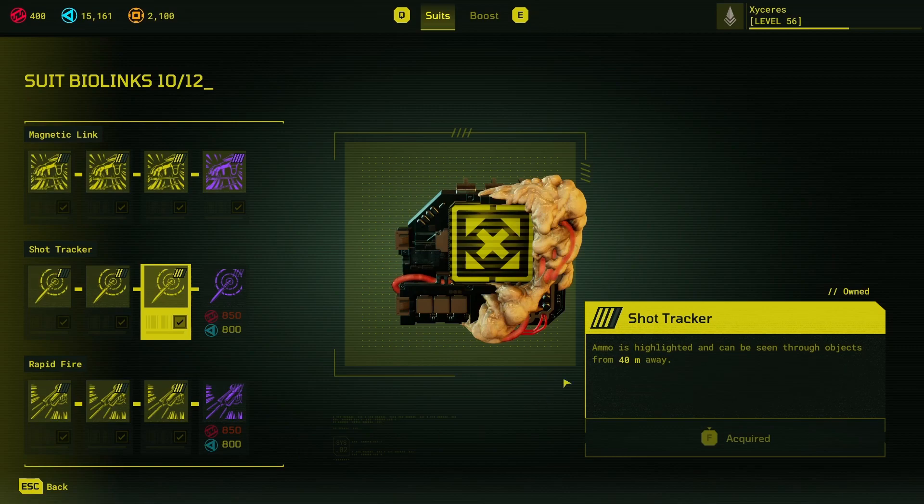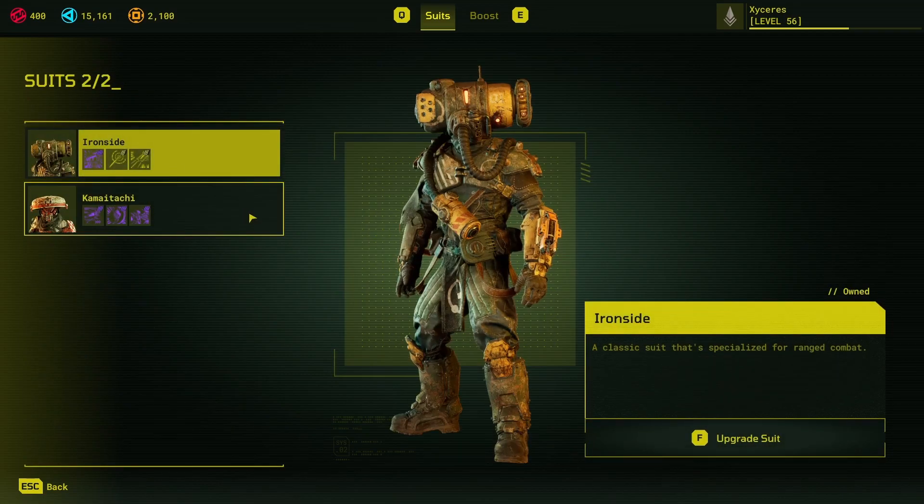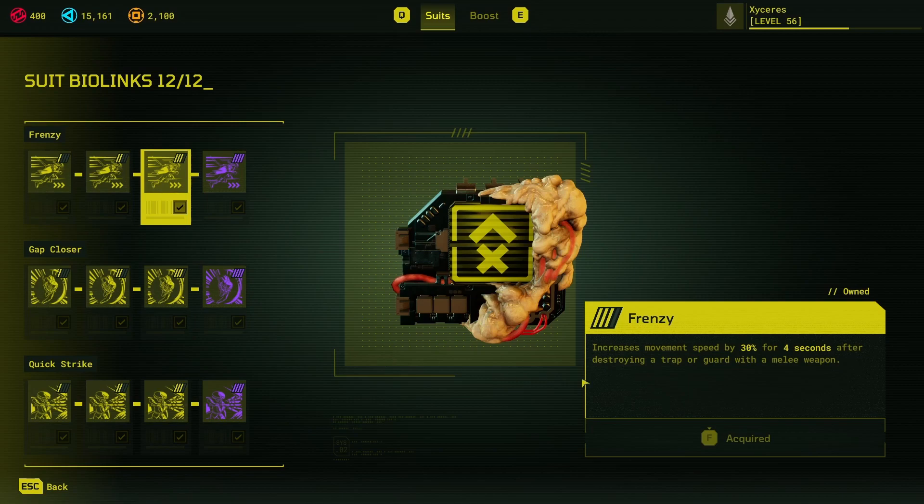The other two Ironside perks make ammo visible at a longer range and make ammo pick up from a longer range. As for the Kamatachi melee suit, it has a 30% movement speed increase for four seconds after destroying a trap or guard with a melee weapon. So you hit a guard, you get to move faster — very useful because when you lunge into some dangerous spot, it allows you to back up further than you'd normally be able to, helping you dodge hunter arrows and such that curve around corners.